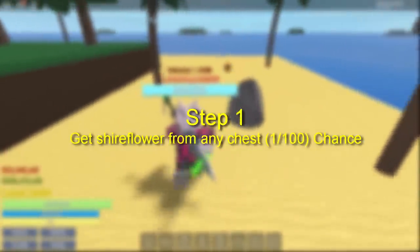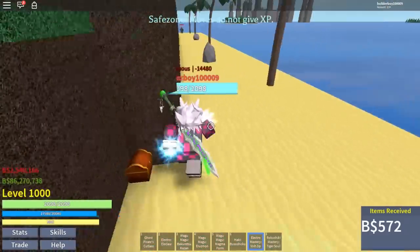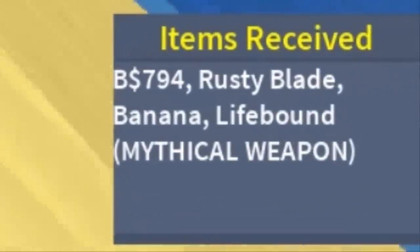For step one, we have to acquire the shard flower from any chest. You can basically farm for it — it's like a one out of hundred chance, so it may take a while looking for this one. But it's pretty easy; just go ahead and pick up some chests like this one, and look at that — we just got a life bound.